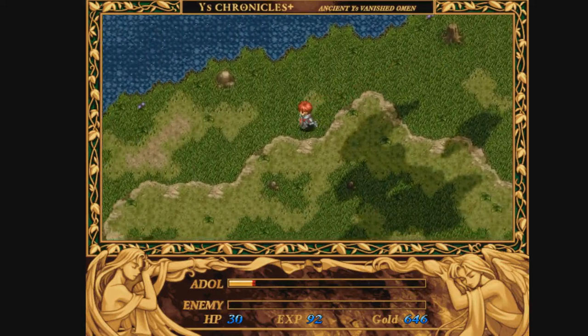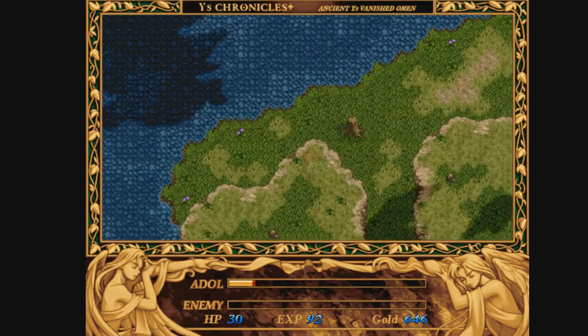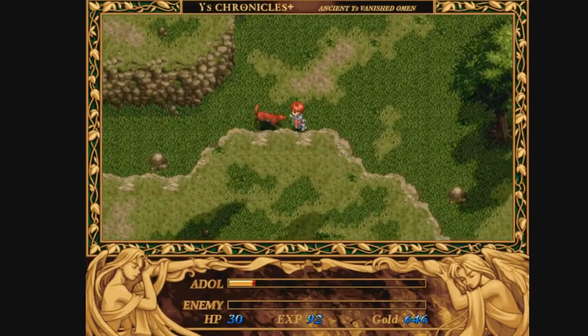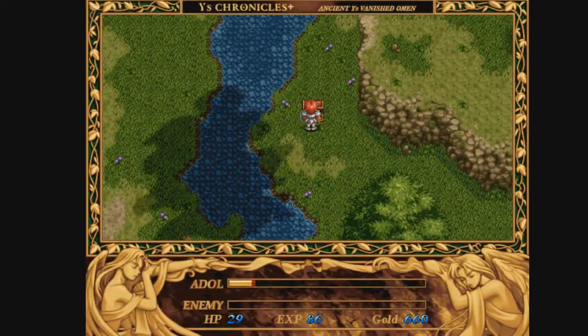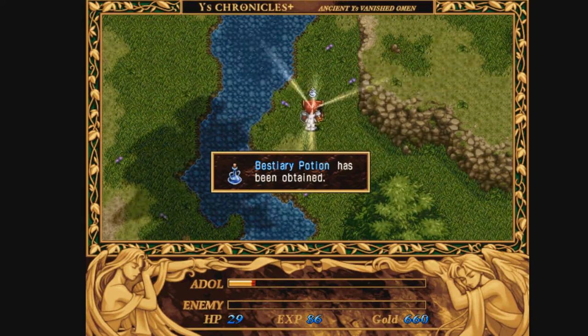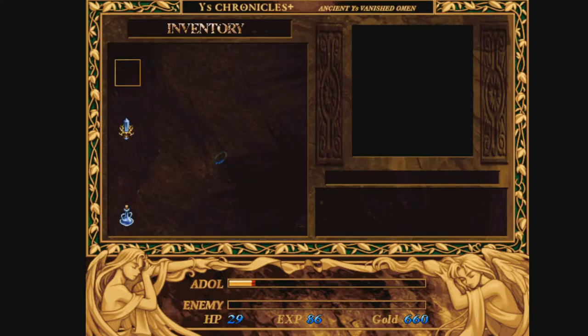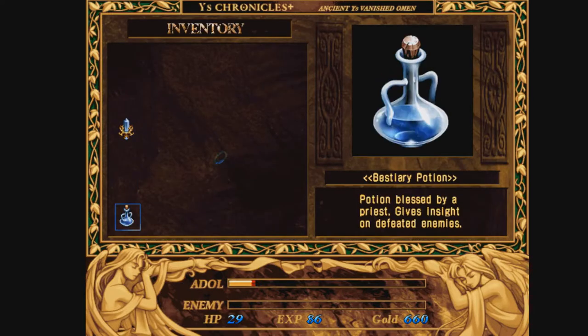Don't be going there yet. There's a lot of other stuff we can do first. Something... is this? Bestery Potion. This is one thing I've been looking for. That's it. This thing gives insight on defeating enemies. There's an equip item.